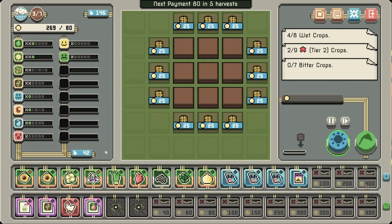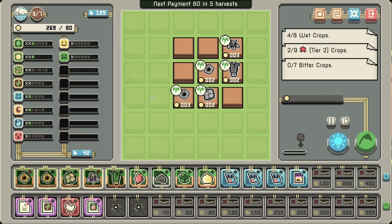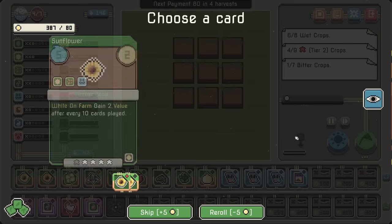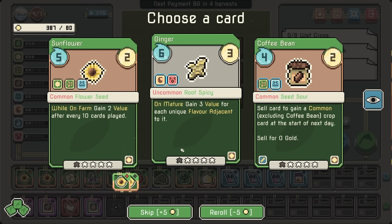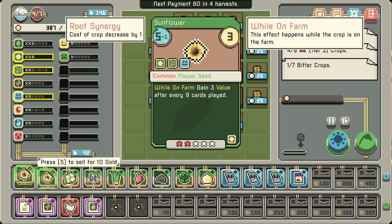We get the lemongrass in, that gets us the sour synergy, and it's also an herb so it gets bonuses. So more flowers, more herbs — that's just going to be our overall build. Ginger: gain 3 value for each unique flavor adjacent. That is good synergy, but I think I'm just going to go for the sunflowers for the time being.